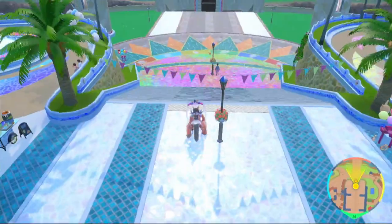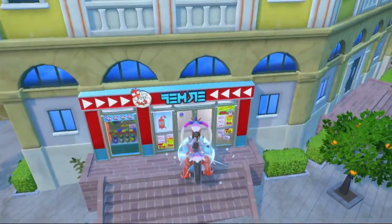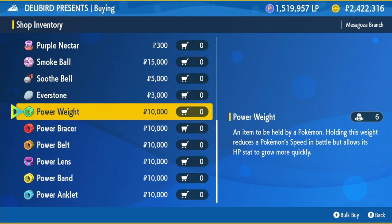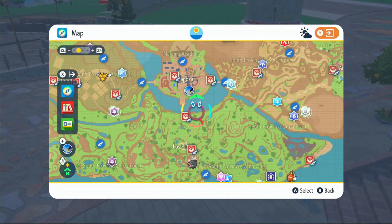I'm going to show you an alternative way — if you're training six Pokémon at once, you can save over three million Pokédollars. Go to any Delibird shop, click on general goods, and at the bottom you'll find the Power Weight and Power Bracer. These EV training items give you 8 EVs per kill, so killing a Lechonk gives 9 HP EVs instead of 1.